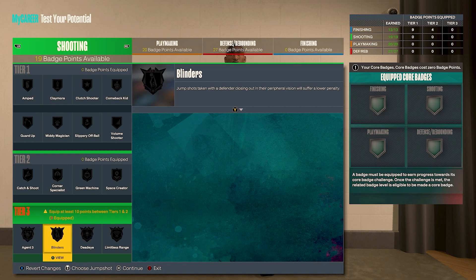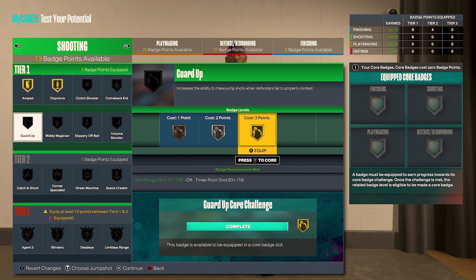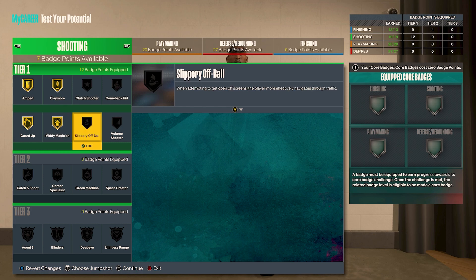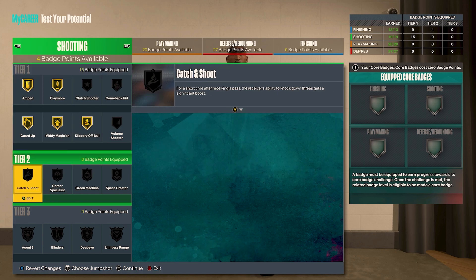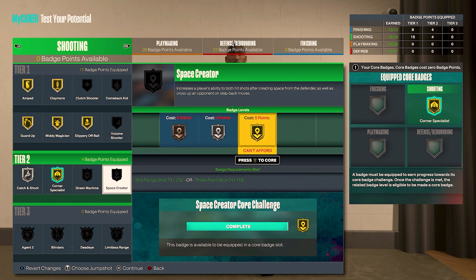Now for the shooting, we got 19 shooting badge points. So we could do gold amp, gold claymore, gold guard up, gold midi magician, gold slithery off ball, silver catch and shoot, make corner specialist a core badge. Then we'll get five badge points back from that, and you can put that on gold space creator. But me, I would make this more so of a three-and-D player and just play the spotter position, stick to playing defense, and on offense just wait for the ball to find you.